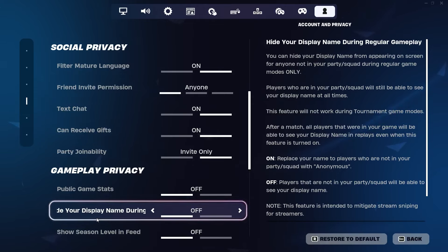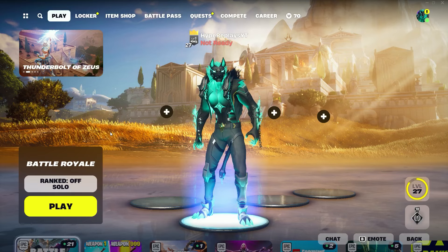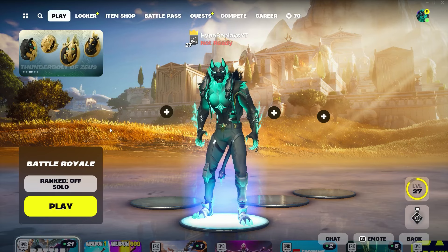Now go back to the main Battle Royale lobby. Once you're there, the next step to change your Fortnite name in Chapter 5 Season 2 is what I'm about to show you.